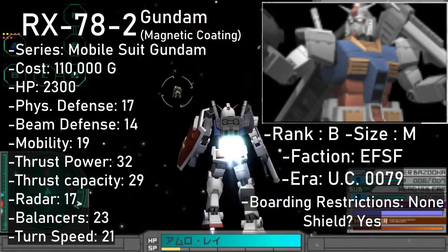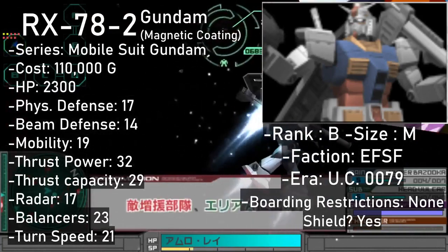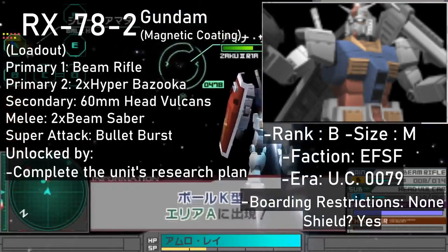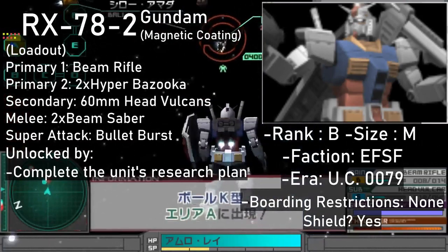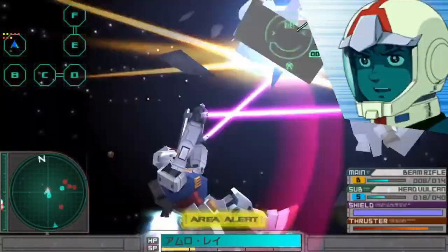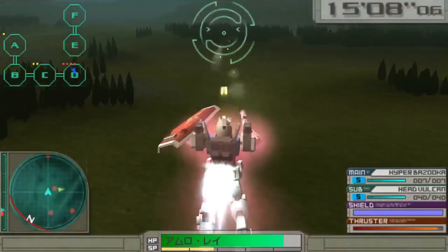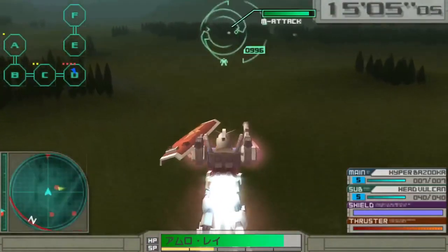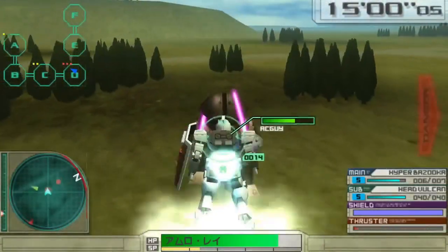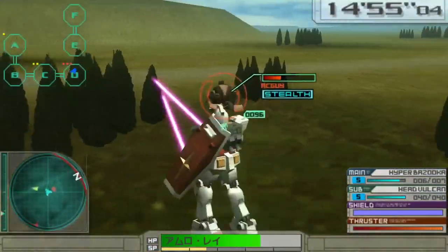If you want some more Gundam from your Gundam, there's the Magnetic Coating version of the RX-78-2, and it does come with the same loadout it had in the anime — double hyper bazookas, a beam rifle and two beam sabers instead of one. The Vulcans stay roughly the same, and the Magnetic Coating version's super attack is a ranged attack where the Gundam dual wields the hyper bazookas and rapid fires its Vulcans alongside a rocket barrage. It can be yours for 110,000 after completing its research plan. This one is a B rank.